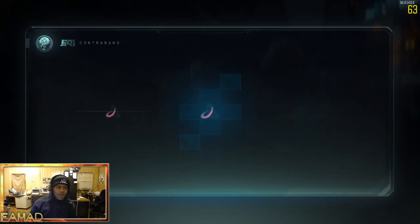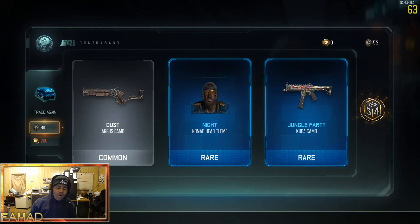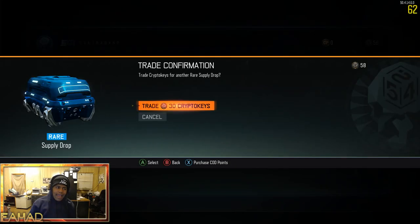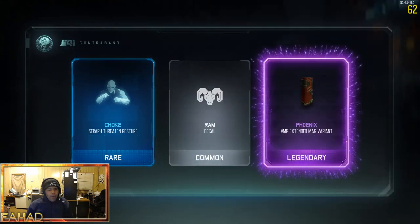Here we go, we'll trade 30 more crypto keys and see what we get: Dust on the Argus, Knight on the Nomad, and Jungle Party on the Cuda. That's pretty good — I still have not maxed out my Cuda, so I will make very good use of that. Thank you to Treyarch again. Here we go, we'll trade again 30 more crypto keys. I think this is the last one we're gonna get, unless we get like a random 30 crypto key bonus — that'd be amazing.